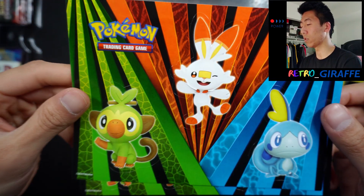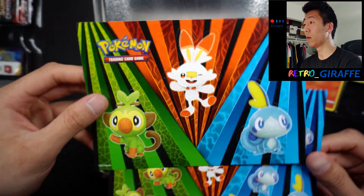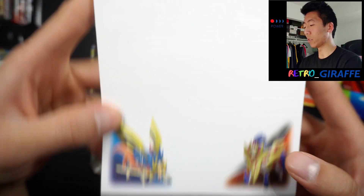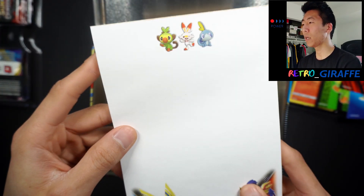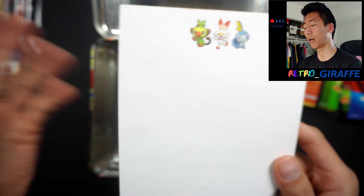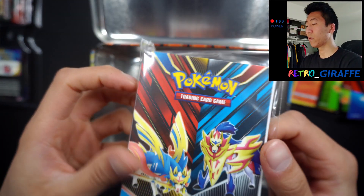Before we see what packs come inside, let's look at the other goodies. We have some sticker sheets — stickers of the starters in bigger and smaller sizes. We also get stickers of the legendaries, Zacian and Zamazenta, in big and small versions. Next we have a notepad with Zacian, Zamazenta, and the starters on top. I actually use these notepads quite a bit — I'm pretty old school when it comes to taking notes, very paper-and-pen style rather than writing on my phone.